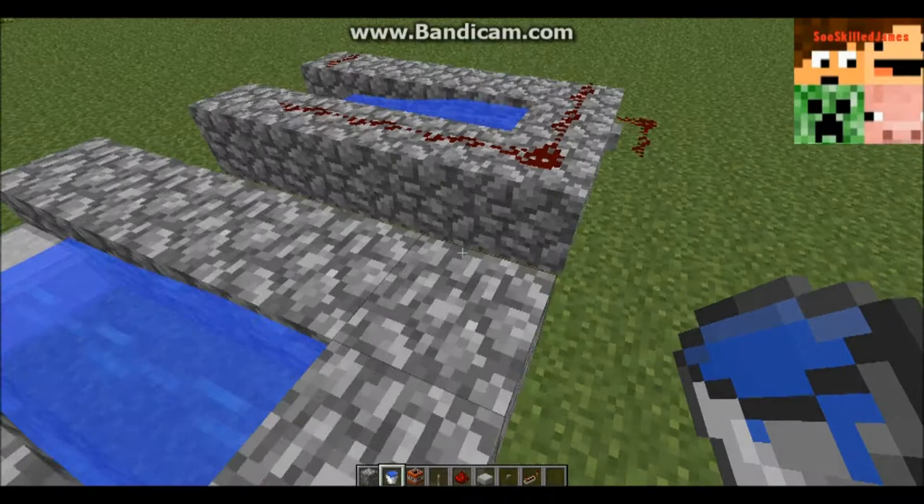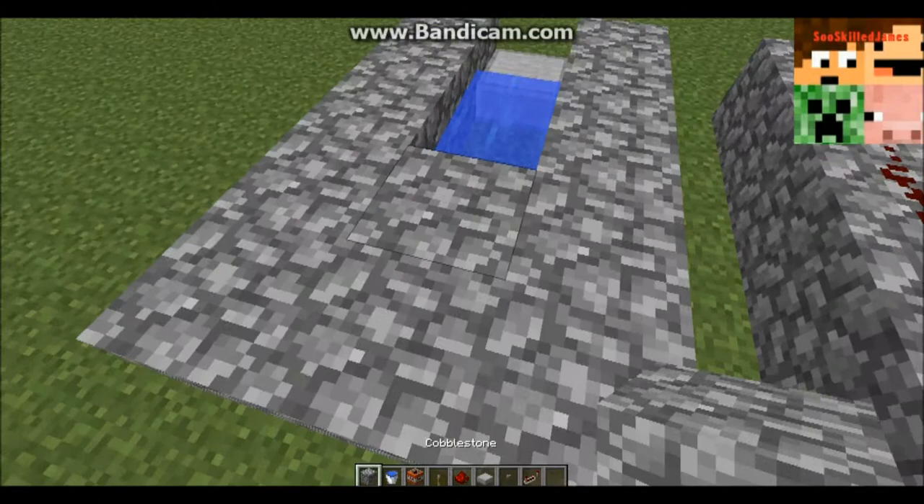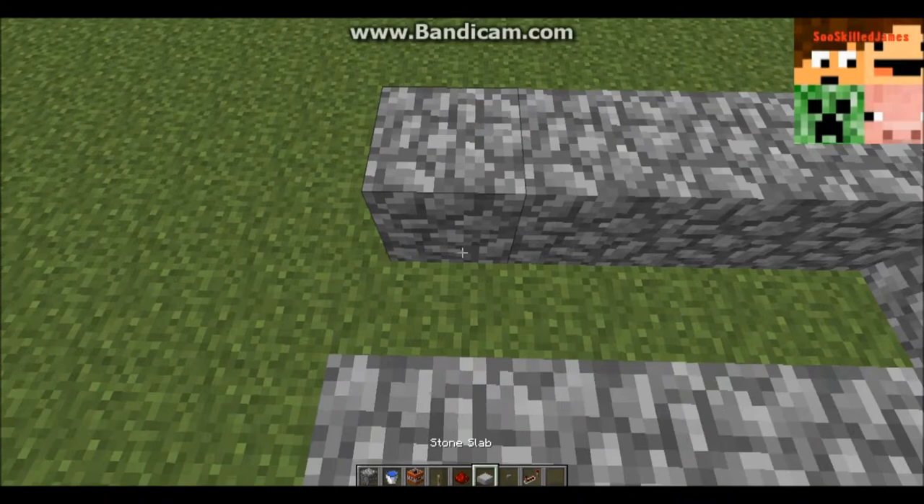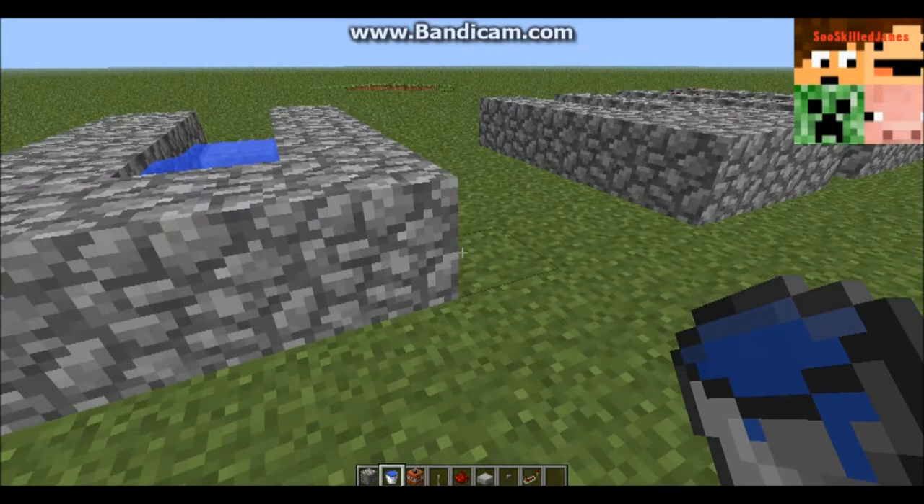You will need a stone slab, then pour a bucket of water like that. So 5, 1, 5 — and then you put the stone slab right here and just pour the water.